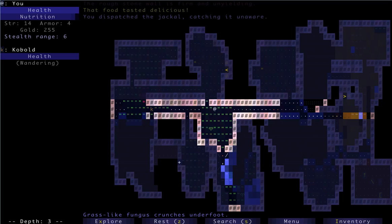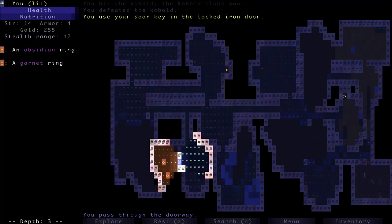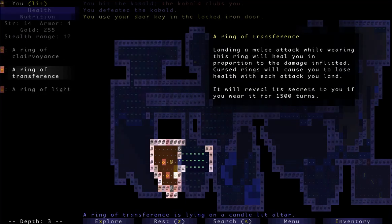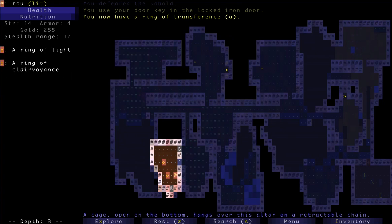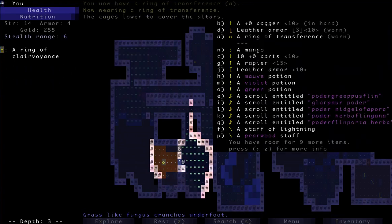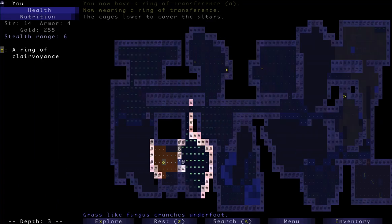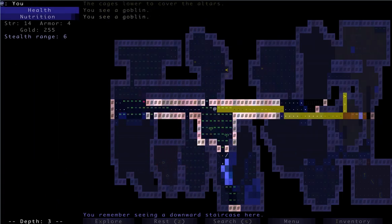Level three has not been too bad. It's in this vault — some rings. Maybe a regen ring would be nice. Clairvoyance is not too bad, transference is awesome. And then a ring of light. I think it's going to be transference here — let's equip that already. I don't think we're going to know how enchanted it is yet. That's a good ring, actually.